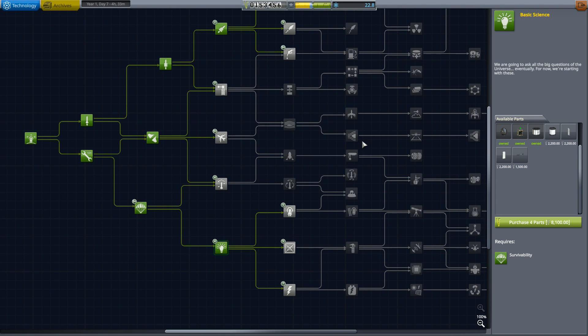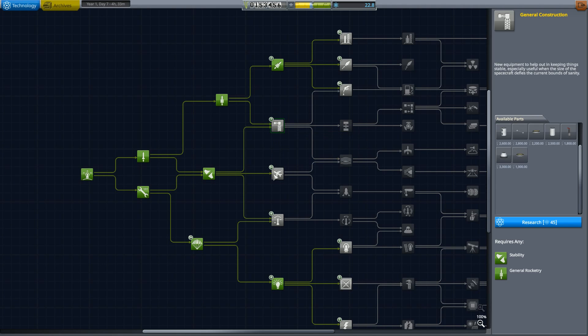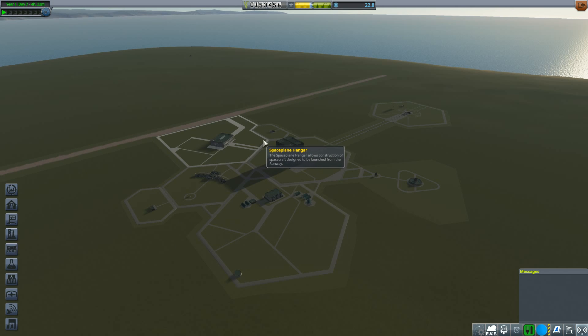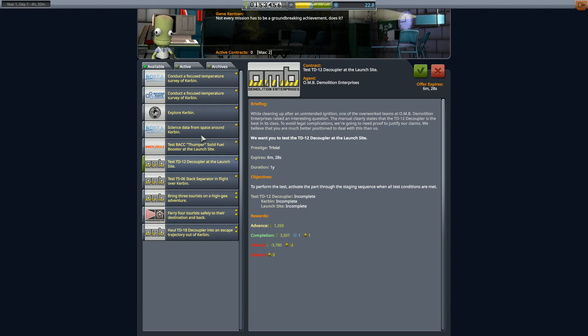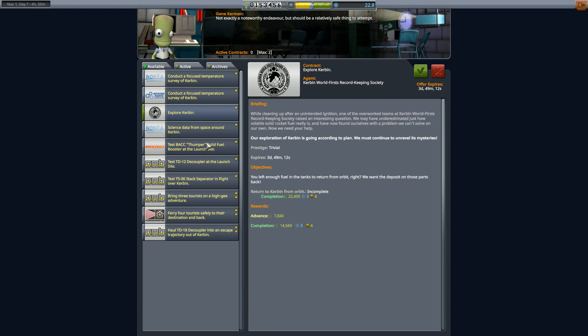I have to think real hard now because we could do with additional parts. Our first objective we could do now is to explore Kerbin — maybe that's just a good way to start. We can get some science data from space around Kerbin. I can just get somebody in orbit and get them back.